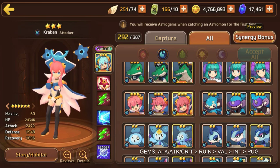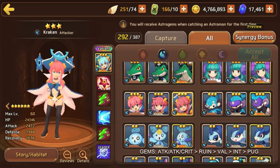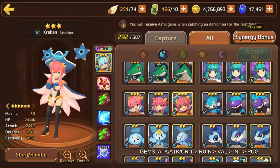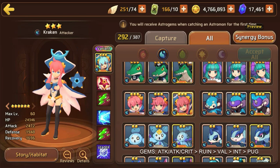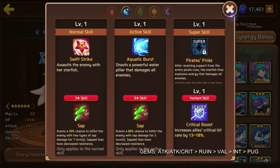The water type is an attacker type with 24,350 HP, 2,500 attack, 2,000 defense, and about 1,700 recovery. For an attacker type she's normal for a three-star, though she has about 500 less attack than the fire type. Her three-star skill is a 50% chance to inflict sap damage for two turns — that's two saps — and the five-star skill is a 60% chance to inflict sap damage for two turns, which appears to be a single sap. You definitely want to fully skill-book her.